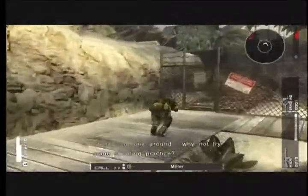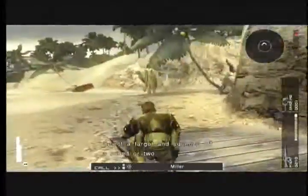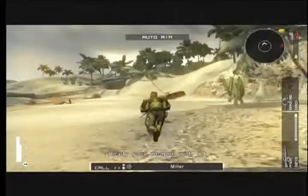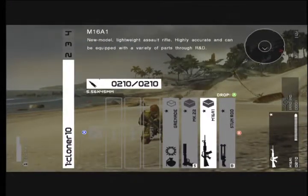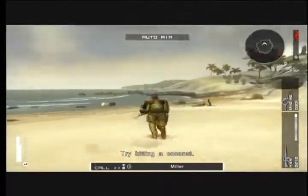There's no one around. Why not try some shooting practice? Select a target and squeeze off a round or two. Press the X and B buttons while holding RB to switch weapons. Ready your weapon with LT, then press RT to fire. How about a little shooting practice? Try hitting a coconut.